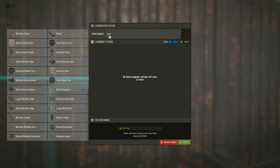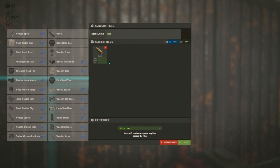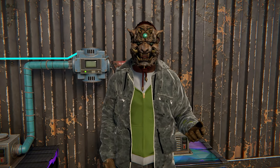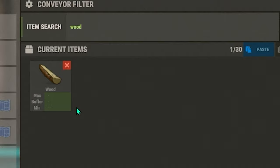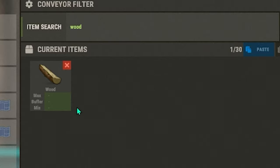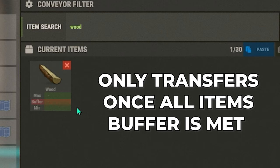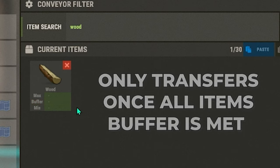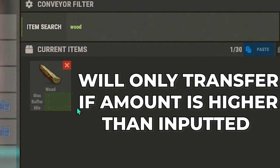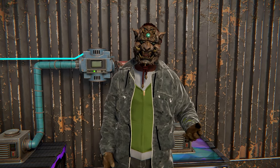As you might notice, as you search for wood you get a lot of options — click on the ones you need. Wood will now be in your current items list with three options: Max, Buffer, and Minimum. If you leave them all blank, wood will transfer infinitely into its desired location or until you run out of space. If you set a max, you can expect it to deliver up to that amount. The buffer is set if you want to transfer a limited amount of resources to the following bin. And lastly, the minimum means items will not transfer until there's an excess exceeding this minimum — handy if you want to store a resource up to a certain amount before transferring.